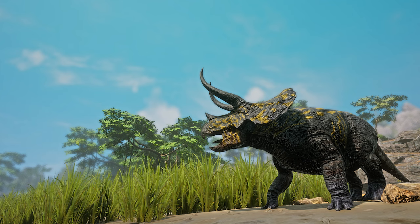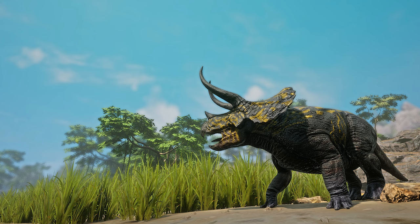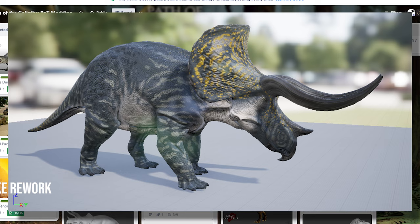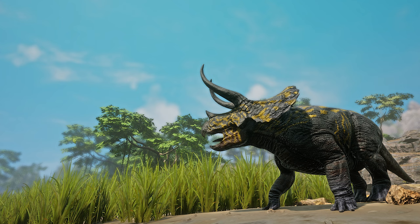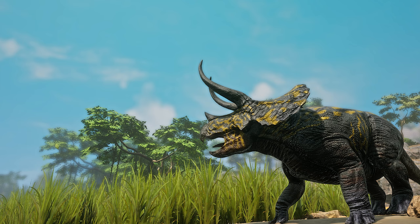One thing I noticed is that the frill on this Triceratops is smaller than that of the Eo Triceratops, which would be a good way to tell them apart. Looking at the Trello board, there's also a rework to Eo Triceratops giving it the big, gnarly curved horns that the Triceratops mod has. We also have the baby model, which looks absolutely adorable. Can't wait for this Triceratops to come to the game — I'm curious how it will stack up to the Eo Triceratops, because now it has a decent Ceratopsian rival.